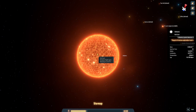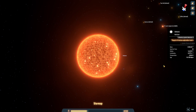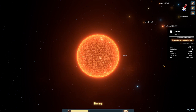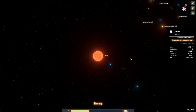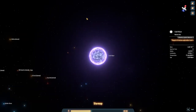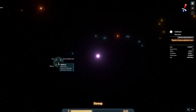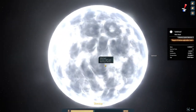As a star gets hotter it goes from K-type to G-type, F-type, A-type, B-type, O-type stars, but then you get X-type. X-type stars are neutron stars, black holes, and white dwarfs - those are the three X-type stars.